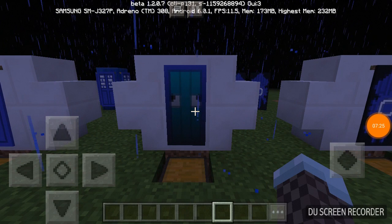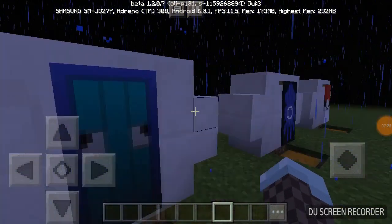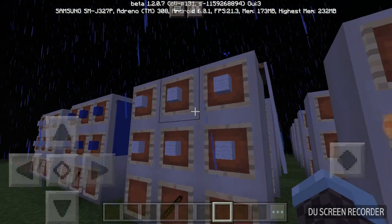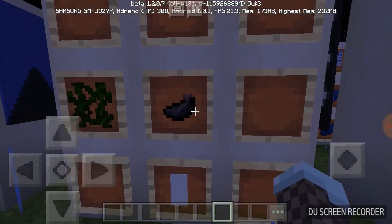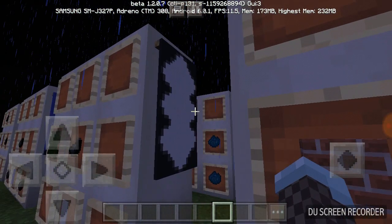Next up is squid number one - I'm calling it squid number one because there's two different squids. You're going to start out with a white banner base, then you're going to put vines in ink sacs just like this, with the banner on the bottom. So you get this.